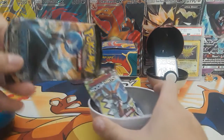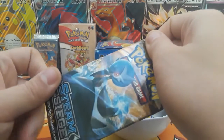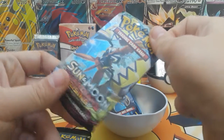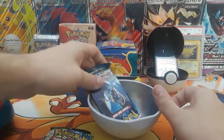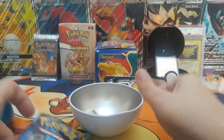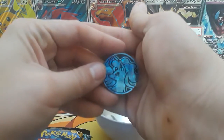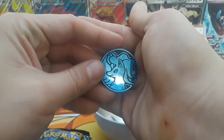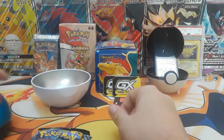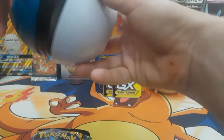Alright, we have a Steam Siege pack that nobody wants. We have a Guardians Rising that I actually want. And we have a Sun and Moon base set. And then we have an Alolan Ninetales coin. Alright, let's see what we can get in these three packs of Pokemon.